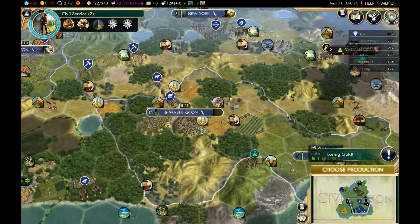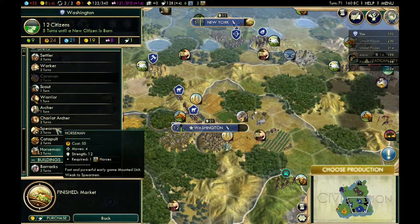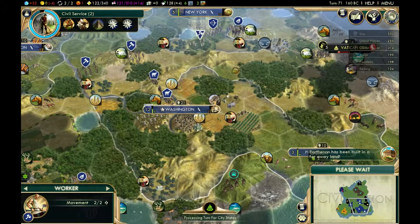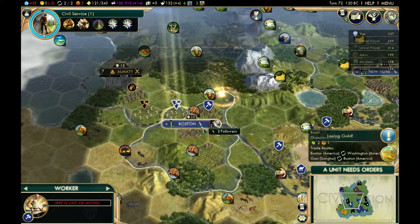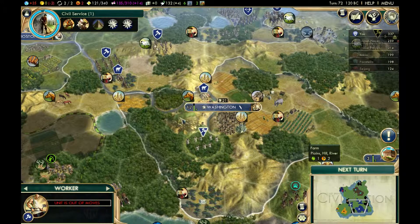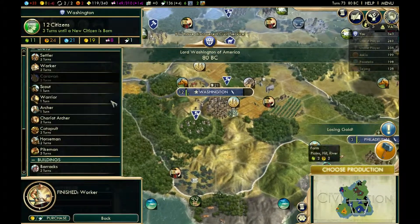I'm going to build a market in New York as well, and get these two gold tiles working. I'm going to build another worker. Now I'm just going to start putting farms all the way along this river. You can put farms on hills as long as they're next to rivers — that's good to keep in mind.